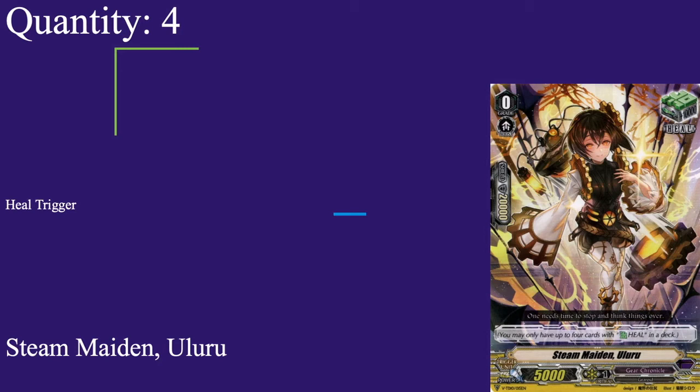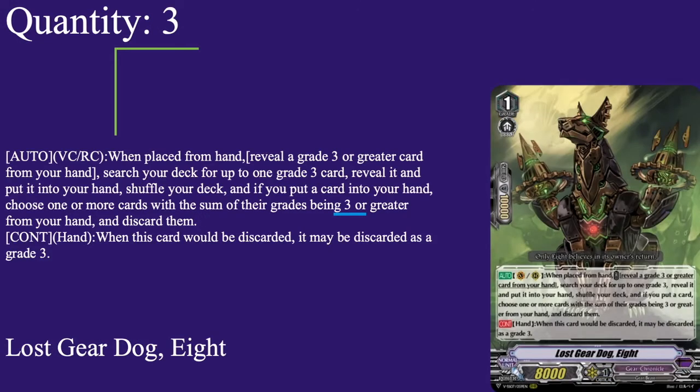They're not going to do a lot in this deck. I swear, if they took out the grade 3 restriction — even if they lowered the shield down to draw trigger stats — and got rid of the 'if you haven't ridden to grade 3' clause, then yeah, run it because that's a minus two crits at all times. Why they had to make it a 15k shield with a 10k base that does nothing on rear, I don't know. There are decks that benefit from this, but 95% of Vanguard decks get no benefit from heal guardians whatsoever.